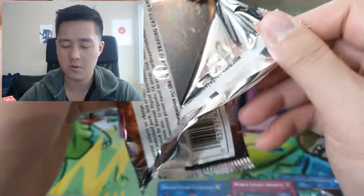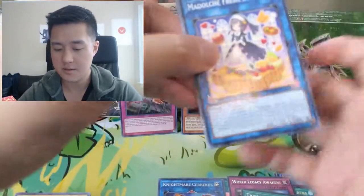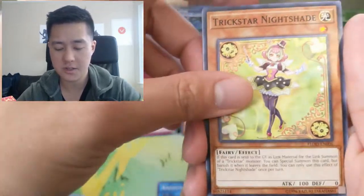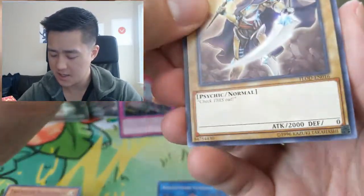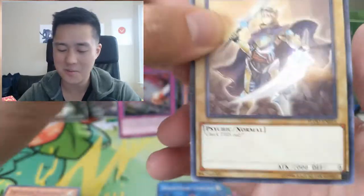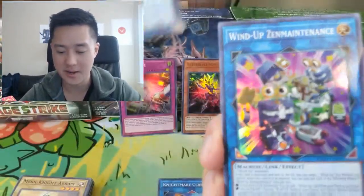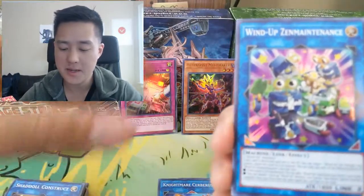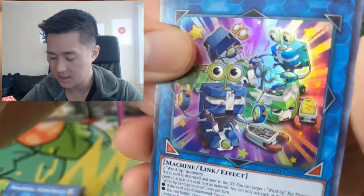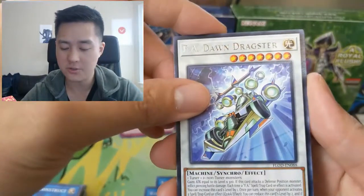Last pack for this opening. Madolce Fresh Start, Nightshade — I think this is one of the other promos you could get back in the day. This would have been crazy — four stars, no tribute, 2000 attack. Wind-Up Zenmaister and then FA Dawn Dragster.